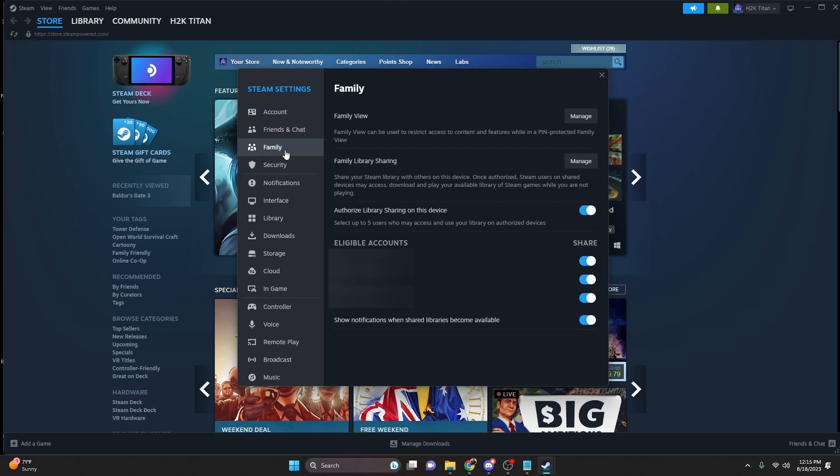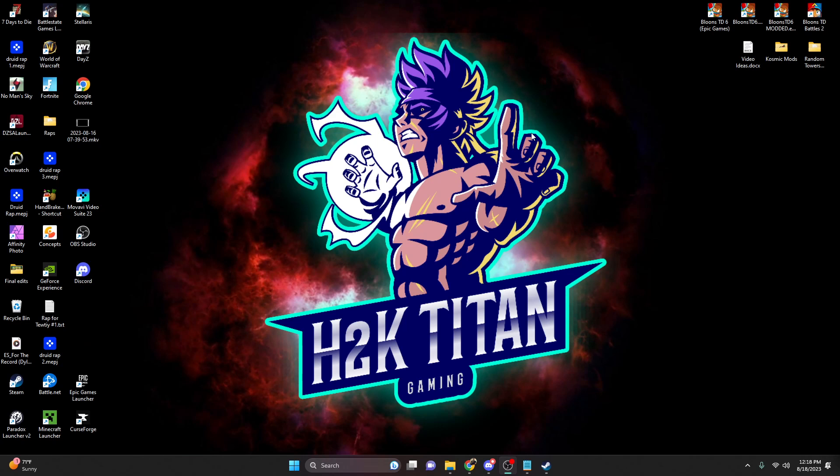Next, we're going to want to log out of this account again and then log back into your alt account and do the same thing on that account. After you've done that, log back into your main account, go back to the Steam settings, come back down to the Family tab, then go to eligible accounts. You should have your new account pop up right here, then click the Share tab, and that's going to allow you to play Bloons TD6 on your alternate account without having to repurchase Bloons TD6.